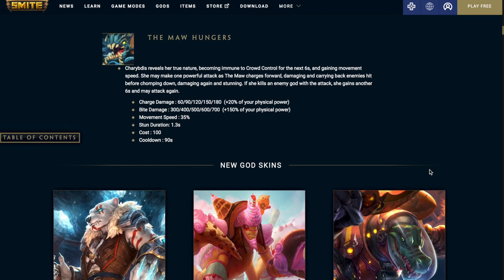Finally, Charybdis's ultimate, The Maw Hungers — Charybdis reveals her true nature, becoming immune to crowd control for 6 seconds and gaining movement speed. She may make one powerful attack as the maw charges forward, damaging and carrying back enemies hit before chomping down, damaging again and stunning. If she kills an enemy god with the attack, she gains another 6 seconds and may attack again. Charge damage is 60 at level 1 and 180 at level 5, plus 20% physical power. Bite damage is 300 at level 1 and 700 at level 5, plus 150% physical power. Movement speed increase is 35%, stun duration is 1.3 seconds, costs 100 mana, and the cooldown is 90 seconds.